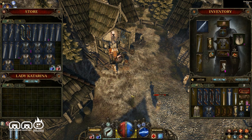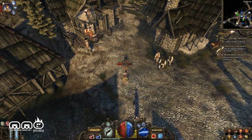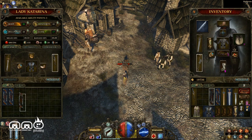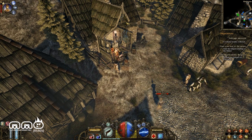This is Lady Katarina. She is a companion — she follows you around, goes adventuring with you, and helps you out. A lot like the pets in Torchlight 2, you can load her up with items and send her to town. I actually chose to town portal out instead of doing that.